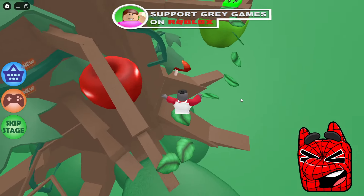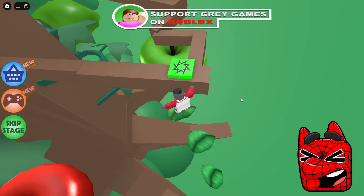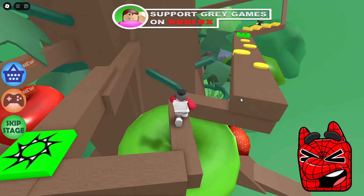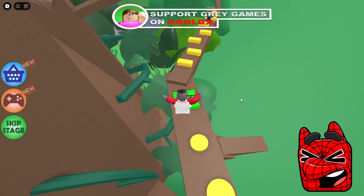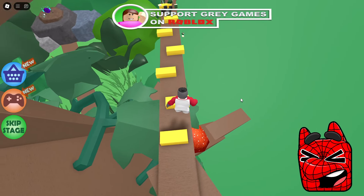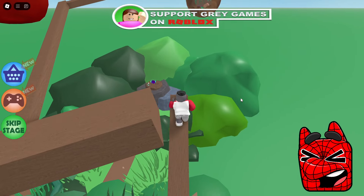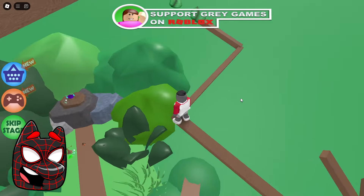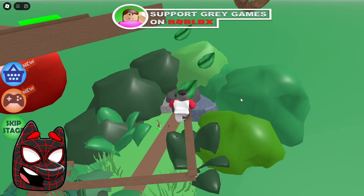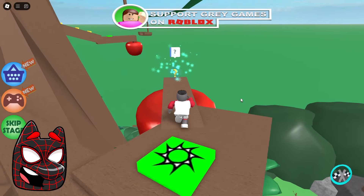Now we need to jump on these green leaves and then go to the next checkpoint. Finally there is some variety in this game, and now we need to go along this platform without touching these strange yellow things. It seems extremely strange that there are yellow things on the tree — maybe it is resin. So far we've been doing pretty well. Now we need to get to the next leaves here and jump to the very top. I don't think it'll be hard.